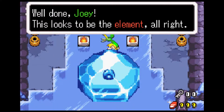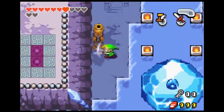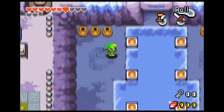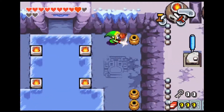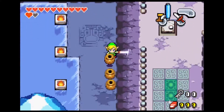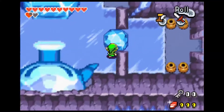Well then Joey, this looks like the element alright. But what do we do? We can't even touch it while it's trapped in that ice. We'll need to burn it off somehow. So this is one of those dungeons where I'm supposed to get the boss key first and then continue on, because this isn't actually the boss. Interesting. I can work with that.